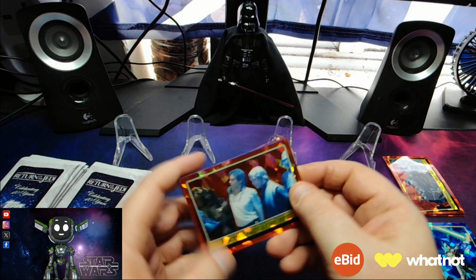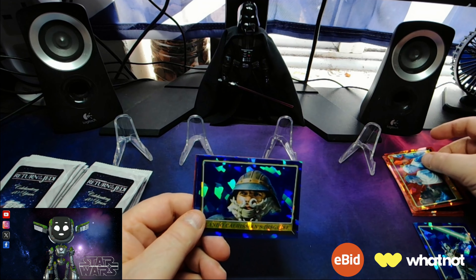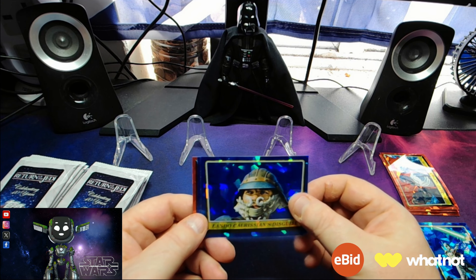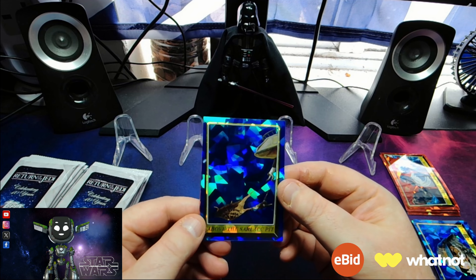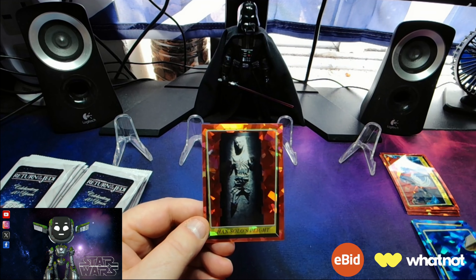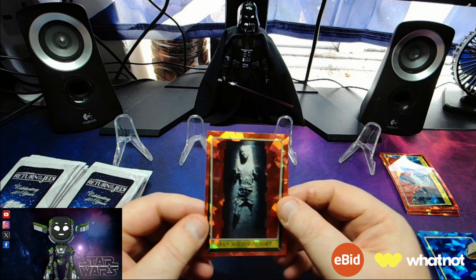Alright, we've got Facing Jabba the Hutt in red, Lando Calrissian's Disguise, Above the Sarlacc Pit, and we've got Han Solo's Plight — that is a nice card, I like that. It's a lovely card.